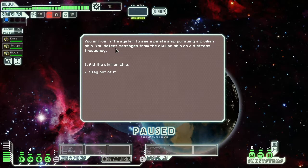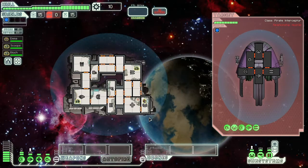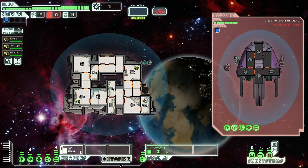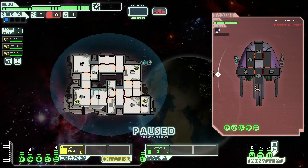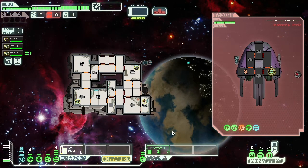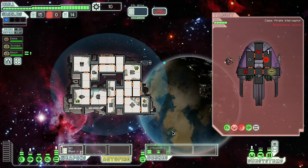You arrive in the system to see a pirate ship pursuing a civilian ship. You detect messages from the civilian ship on a distress frequency. Let's aid the ship — I like these because you get a lot of free stuff from them. We're going to activate our Ion Blast Mark II and set it to auto-fire onto their weapons. That's one of the things I love about the NG ships — you don't have to do anything. You just get it started, turn the auto-fire on, put the drones working, and just kind of watch them do stuff.